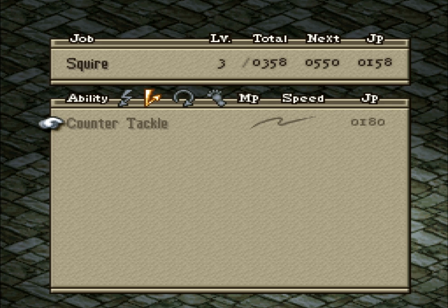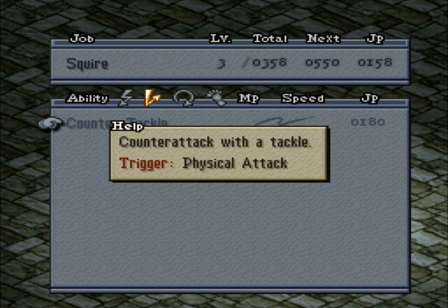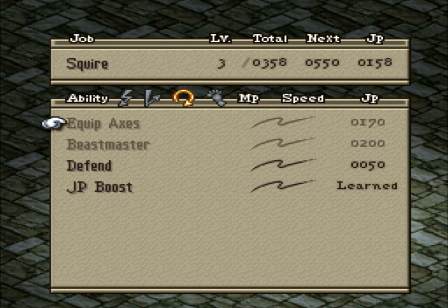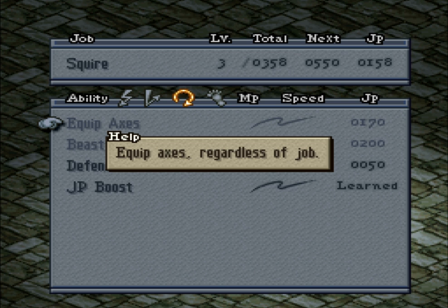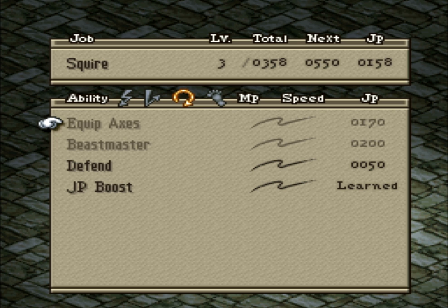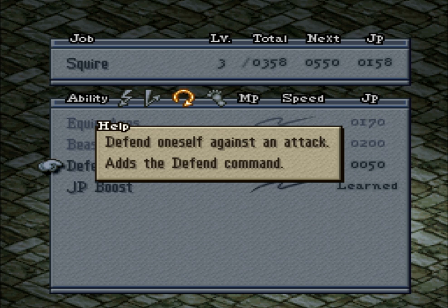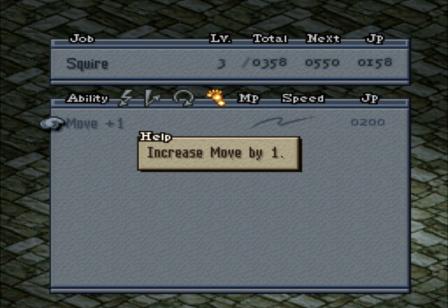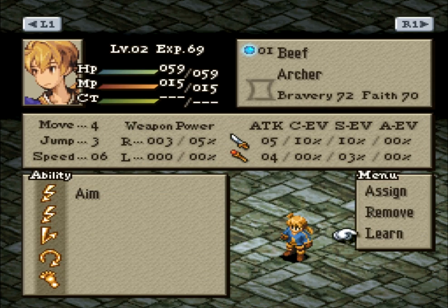You've got reaction abilities, which trigger typically when an enemy attacks you, though there are other triggering conditions. Counter-attack triggers when an enemy does a physical attack on you. You've got support skills, which are basically just passives - things that benefit you and are always on. JP boost is the obvious example. There's also equip axes, which lets you equip axes regardless of job - though axes are one of the worst weapons in the game. And you've got movement abilities, like Move plus one, which increases your move stat by one.